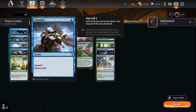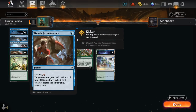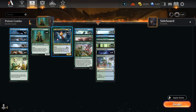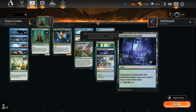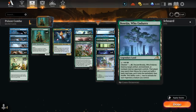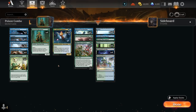We also have four copies of Consider for consistency — surveil one and draw a card, and it can be pitched to March of Swirling Mist. Timely Interference can give a creature -1/-0 until end of turn and draw a card; if we target a Rotpriest, we poison the opponent while drawing, and with Ivy we can draw two cards with a single Interference. We have blue-green dual lands, some forests and islands, plus Soaring City and Boseju. That's our deck — let's jump into some games.